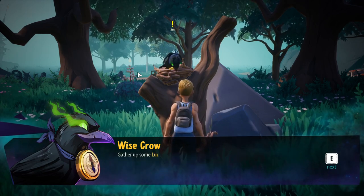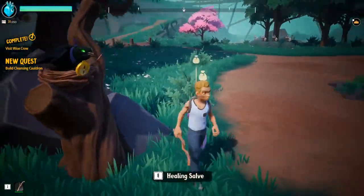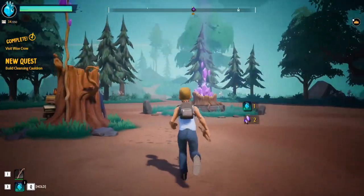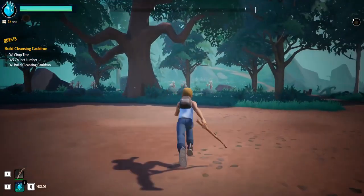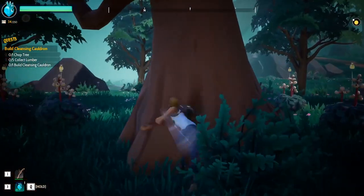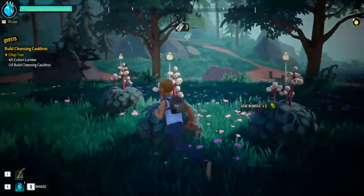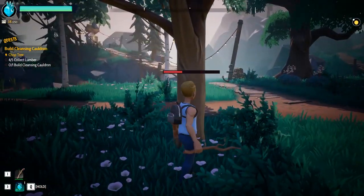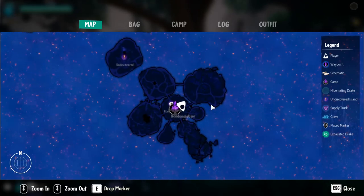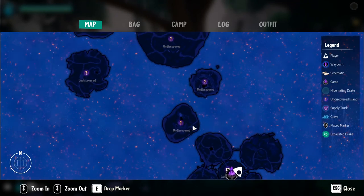I'll skip past a bit of this because there's a lot of early tutorial-type stuff where we build up the starting camp. We need to build a cauldron by first collecting some crafting materials. All you have to do is literally just tonk with a stick, not forgetting the stump, and you'll get a bunch of random-type stuff. The starting island is this — we can stick to these islands for now.